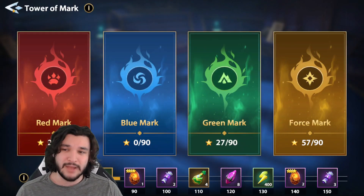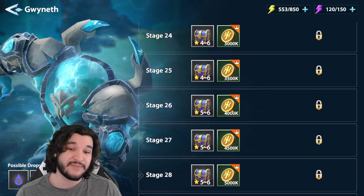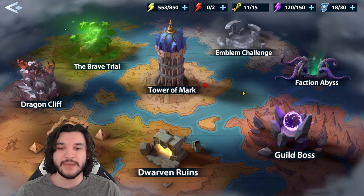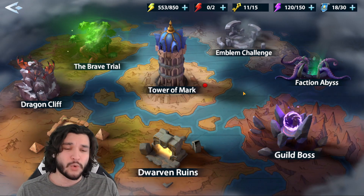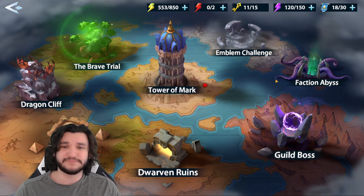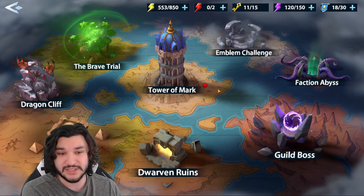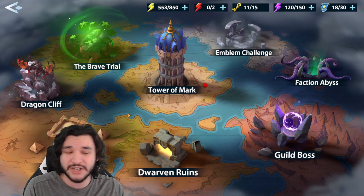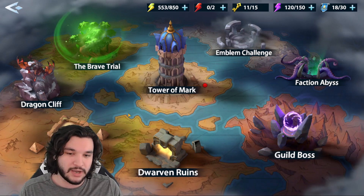In my opinion, Tower of Mark and Faction Abyss should be done after you've pushed your dungeons to a reasonable stage — at least stage 26 to guarantee five-star equipment drops — before even thinking about building characters specifically for those modes. When people argue a character is good in Tower of Mark or Faction Abyss, I'd say you can't even use those characters effectively until you've awakened and geared them, which requires steady fodder and gear income first.